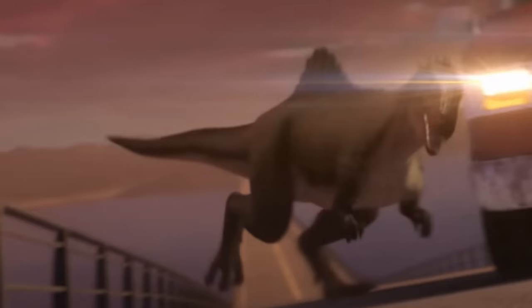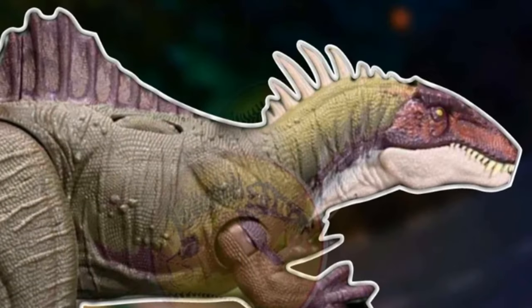We haven't really gotten a good look at it, however some toys have been leaked showing how this animal is going to somewhat look, and even its name being Brunette. We will need to see a lot more of this animal to get a good idea of what role it will play and how it would really work in this sort of DLC, but Becklespinax is our current one new species.